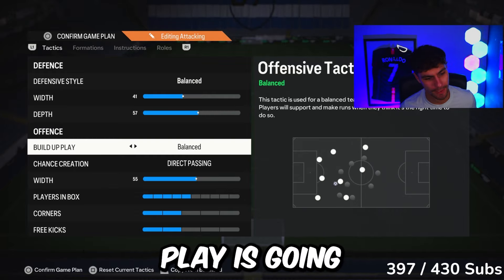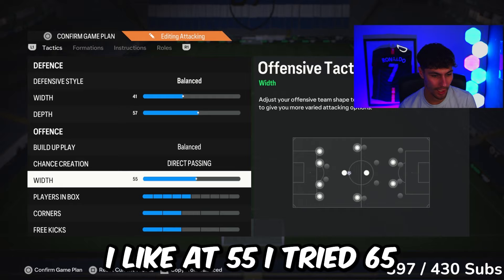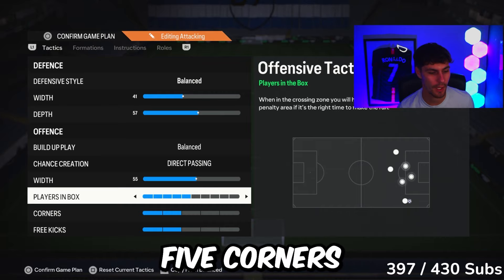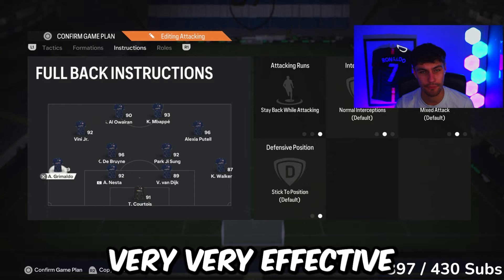Offense build-up play: balanced. Chance creation: always direct passing — we never change this. Width I liked at 55. I tried 65, I tried 45, but this middle value was perfect for me. Players in the box: five. Corners: two. Free kicks: two.